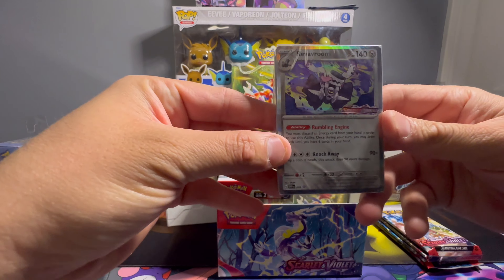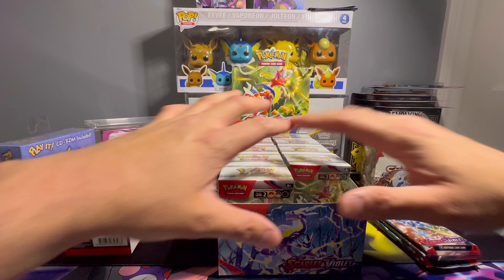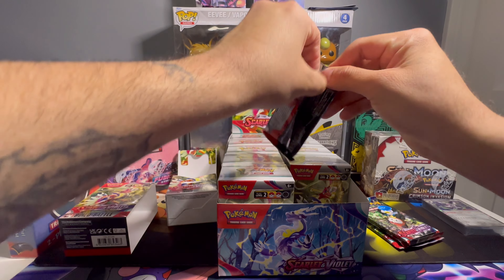This is the promo card — pretty sick with the silver borders, I'm a fan. It's got the Scarlet and Violet stamp right there, that's pretty cool. I think I'm only going to open two of these — I don't want to go too crazy, I do want to keep most of this sealed. But let's get into the first pack.